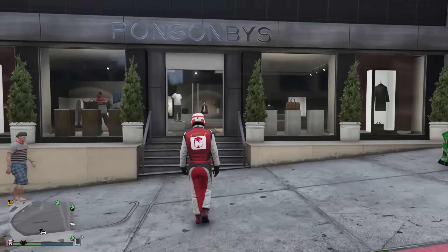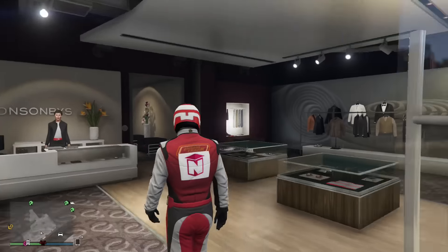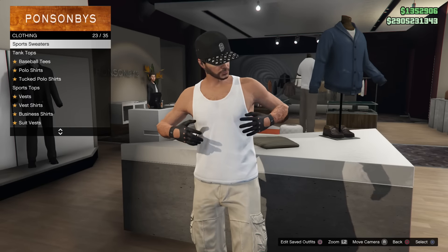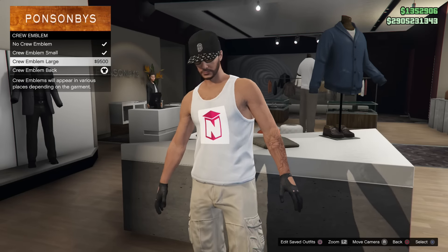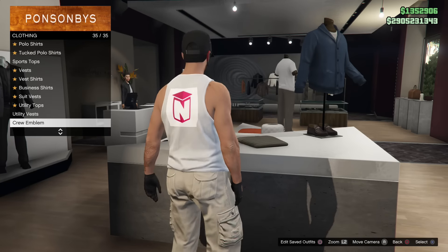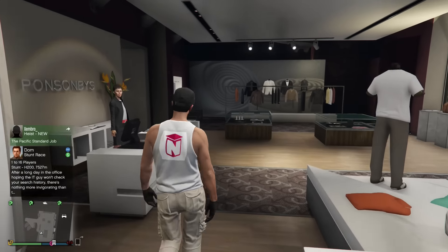Starting off the video, I'm going to be showcasing an extremely easy glitch that will allow you to have your crew emblem on any outfit of your choice. To start things off, you're going to want to save an outfit you want the emblem on. You're then going to want to go over to clothing items and wear the white tank top. From here, equip the crew emblem on this tank top. I'm going to be equipping it on the back because I want my crew emblem on the back of my outfit.